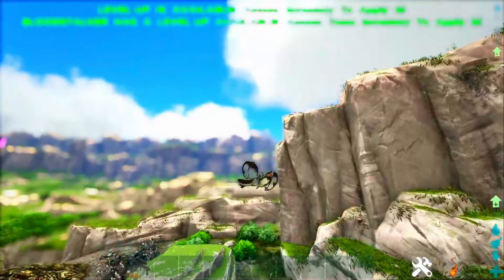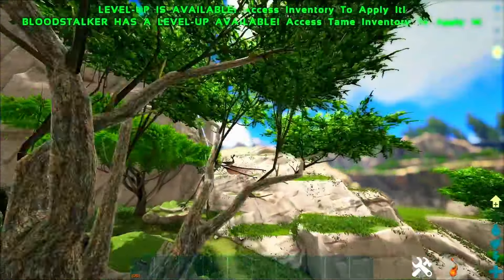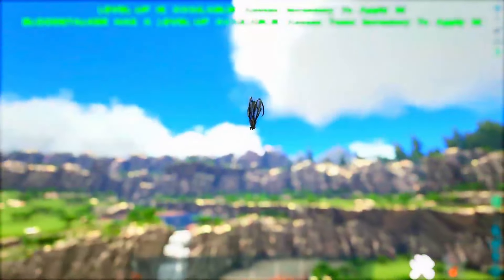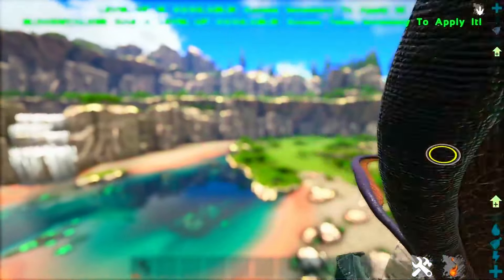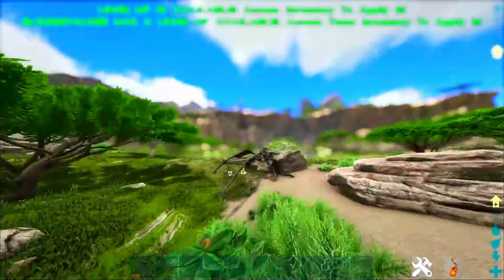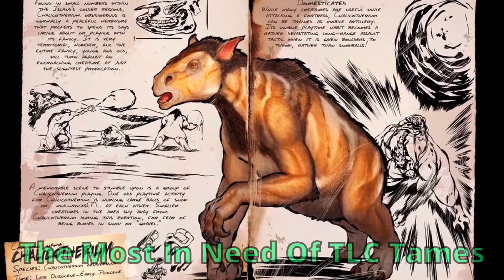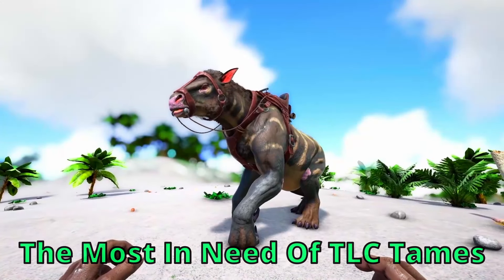ARK is a little bit weird to be fair, but yeah — the Bloodstalker in my opinion is the best underwater travel mount and I think it's really overlooked for that. It's just seen as a good general traveling mount and useful for getting hexagons on Gen 1 because of those missions that use it. But I don't think enough people use it for those underwater abilities, which I personally love this creature for.